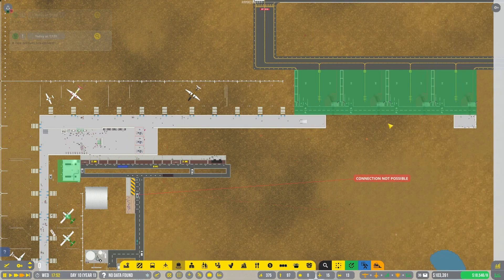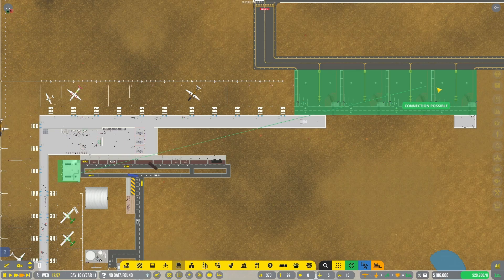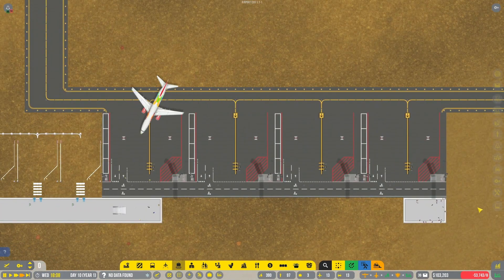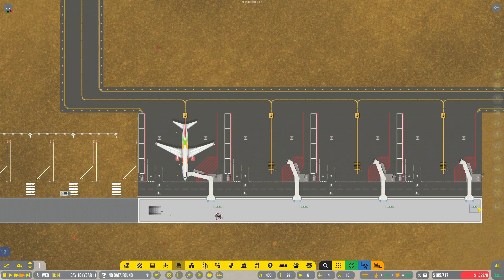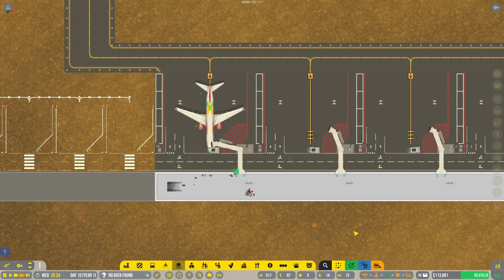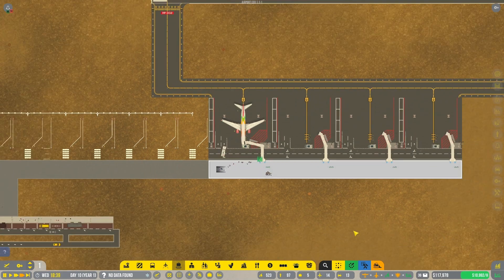I'm just going to assign them since it's only four of them - there we go. Hey, it's a medium flight! 157 off, 89 on - those are going to be some big numbers very fast.